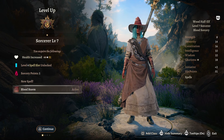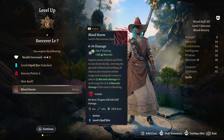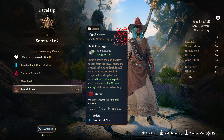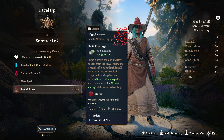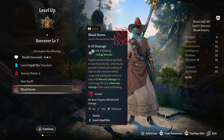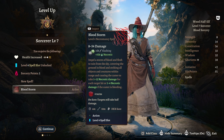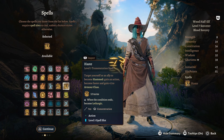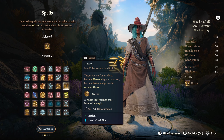Sorcerer Level 7 gives us Blood Storm — impel a storm of blood and flesh to rain from the sky, covering the ground in blood and striking all objects and creatures within range, causing the caster to take 1 to 12 damage for each target hit, or 1 to 4 Necrotic damage if we're bleeding. So again, always want to be standing in blood, always want to be bleeding. For a spell, I would probably take something like Haste — it can come in handy to put on your allies.